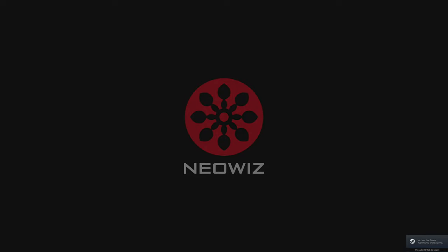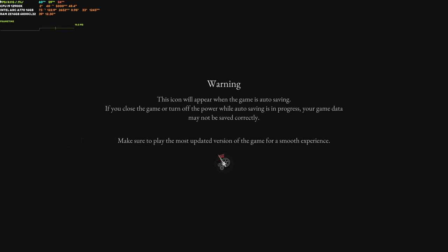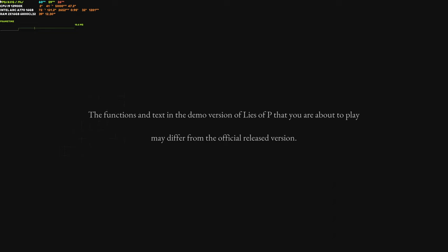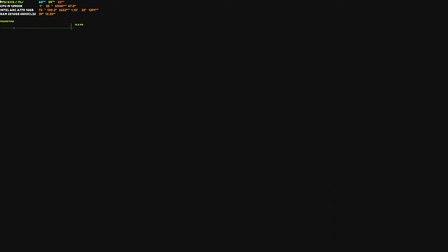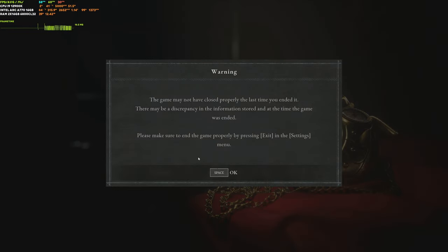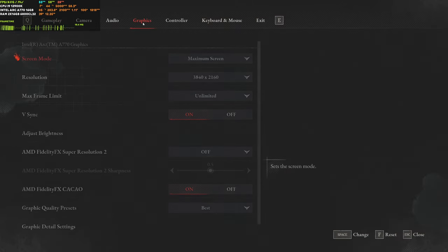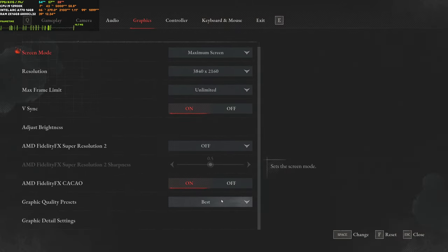The Lies of P demo just came out and I've really been waiting to try this game to see how it works on Intel Arc. 2023 is a year of demo gameplay, which is good because many games are broken — getting a demo before final release is a pretty good idea to generate more sales. I think this game is based on Unreal Engine, it's a souls-like game. Today we'll be testing 4K, 1080p, and 1440p including FSR at 4K.